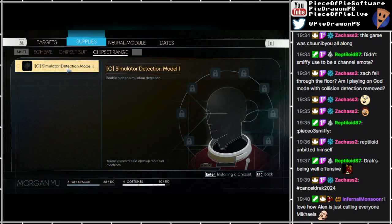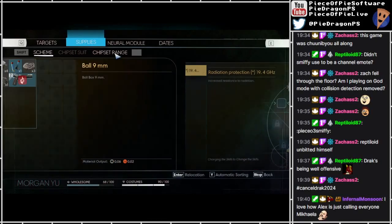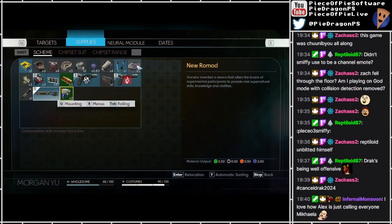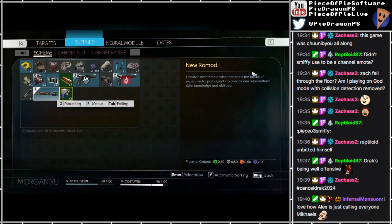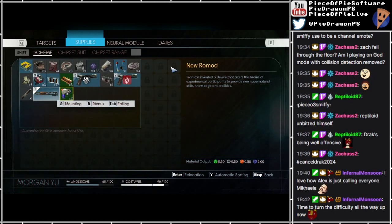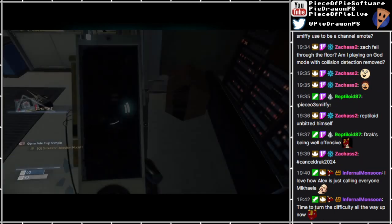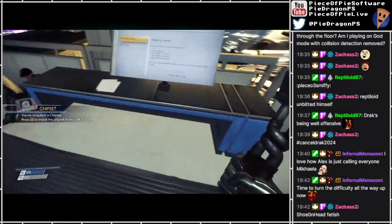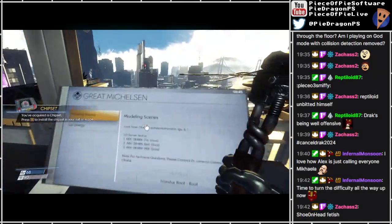Simulator detection model. Enable hidden simulation detection - what? What does that mean? Transtar invented a device that allows... Neuro mod. That alters the brains of experimental participants to provide new supernatural skills, knowledge and abilities. I probably could turn the difficulty all the way up. This is easy.